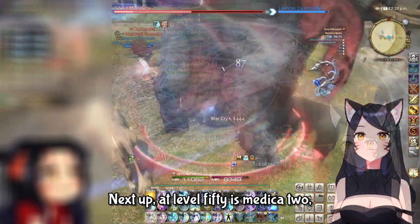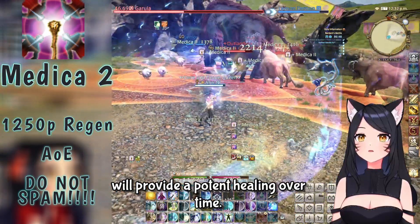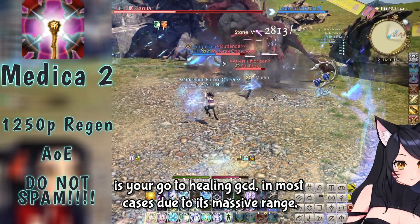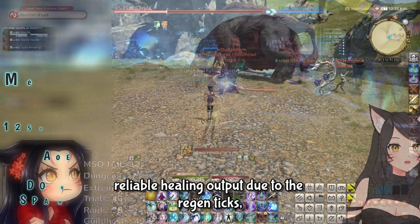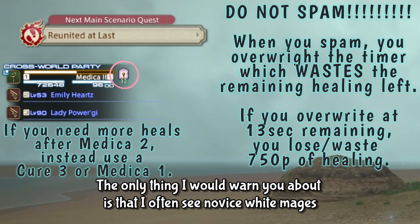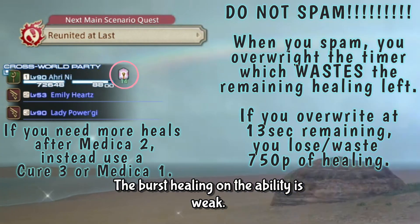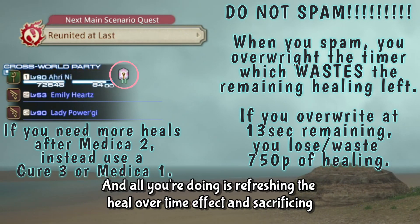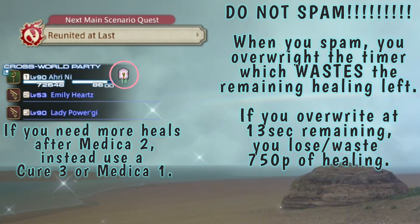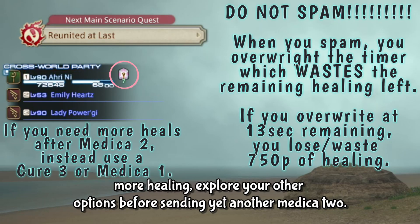Next up at level 50 is Medica 2, which, like Medica 1, will heal your entire party, except it also provides a potent healing over time effect. Medica 2 is your go-to healing GCD in most cases due to its massive range, reliable healing output from regen ticks, and fair mana cost. A warning: novice White Mages often spam this ability, which is inefficient. The burst healing is weak, and all you're doing is refreshing the HOT and wasting duration already on each player. If your party still needs healing after a Medica 2, explore your other options before casting another one.